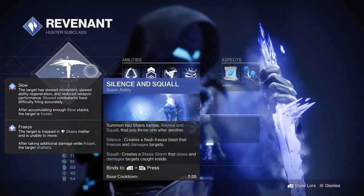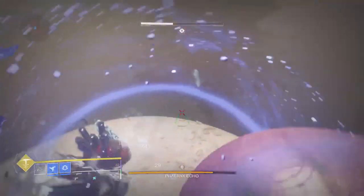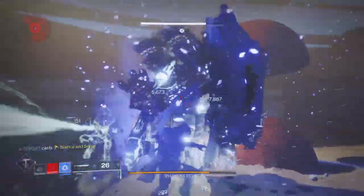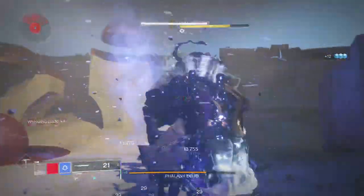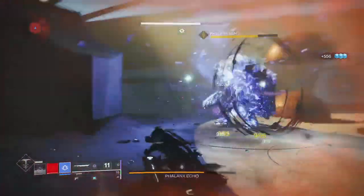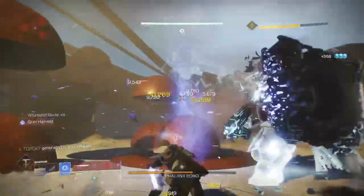The Silence and Squall is currently the only super in the Revenant hunter's arsenal — one slows and one freezes doing damage. Here's hoping they bring out a second one at a later date. I do really like this super; it's great in situations like the Prophecy dungeon where I can do damage to the boss and keep surrounding adds at bay.